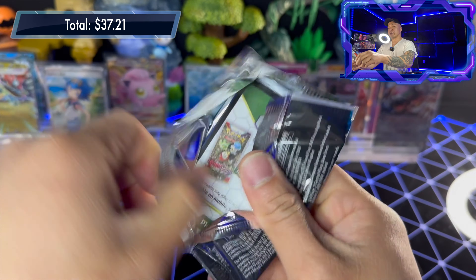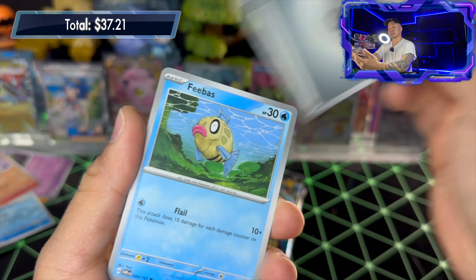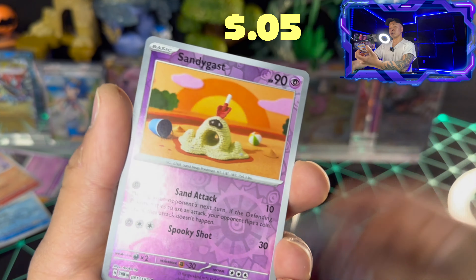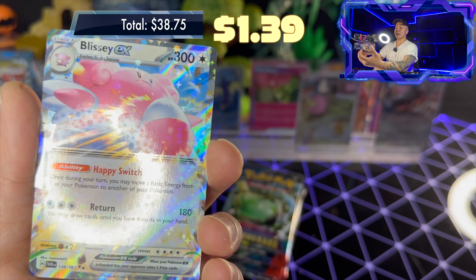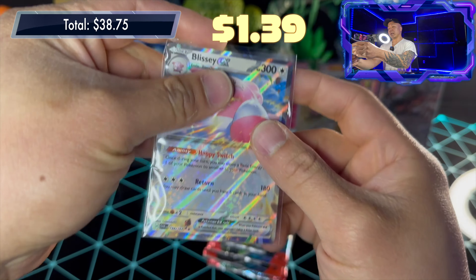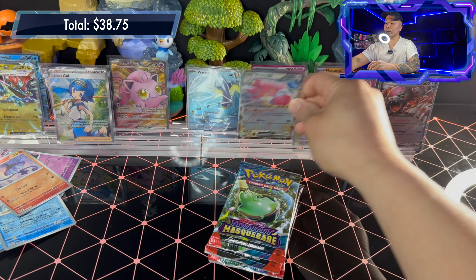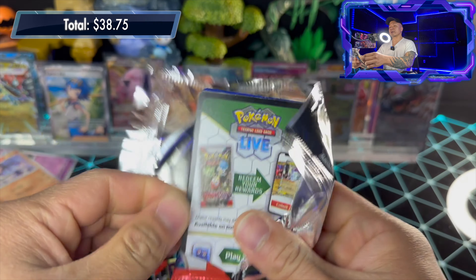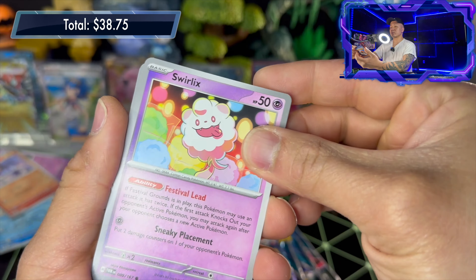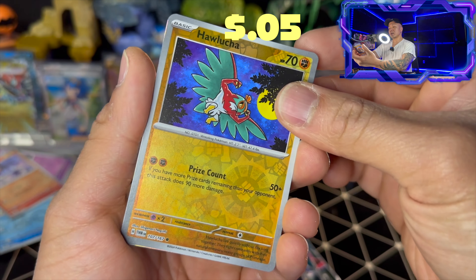Pack thirty: Vulpix, Froakie, Eevee, Phantump, Boomerang Energy, Slurpuff, Perrserker, Volby reverse holo, Lampent reverse holo, and Enamorus holo rare. Still no special illustration rare — could there be an Eevee illustration rare in here? Pack thirty-one: basic steel energy, Phoebus, Vulpix, Girafarig, Eevee, Leafeon, Revel Room, Rillaboom, Lucian reverse holo, Sandygast reverse holo, and two black-star Teal Mask Ogerpon EX — third copy on the channel. Happy Switch ability: move energy between Pokémon, Return attack for 180, draw up to six cards. Four retreat costs.